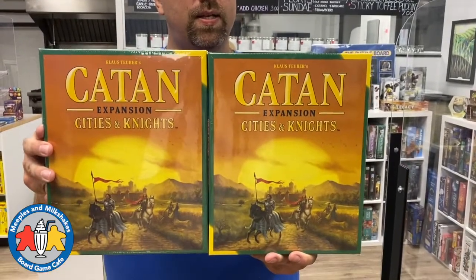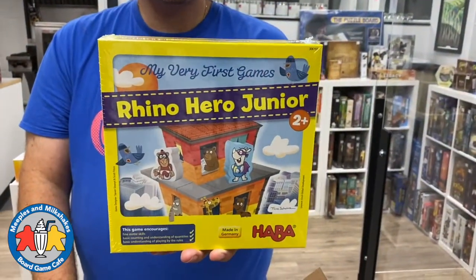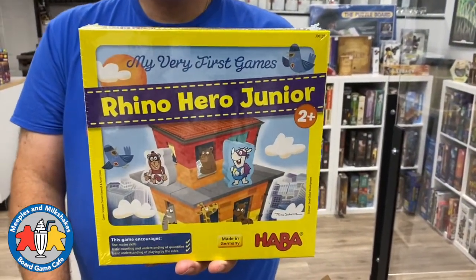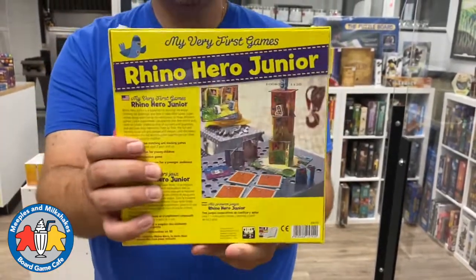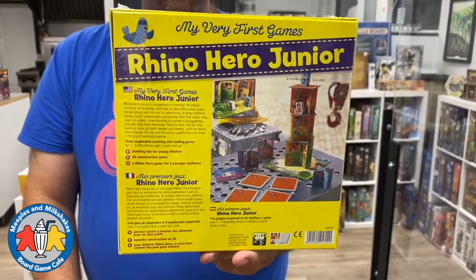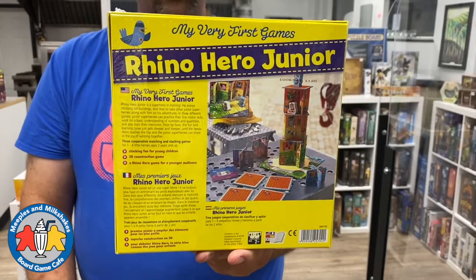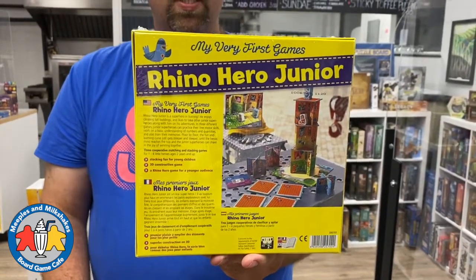We have a new game - Rhino Hero Jr., a 2+ version of Rhino Hero which is going to be much easier to play. This game encourages fine motor skills, basic counting, understanding of quantities, and basic understanding of playing by the rules. Haba always makes very good kids games and we're excited to see Rhino Hero being adapted for their 2+ line.